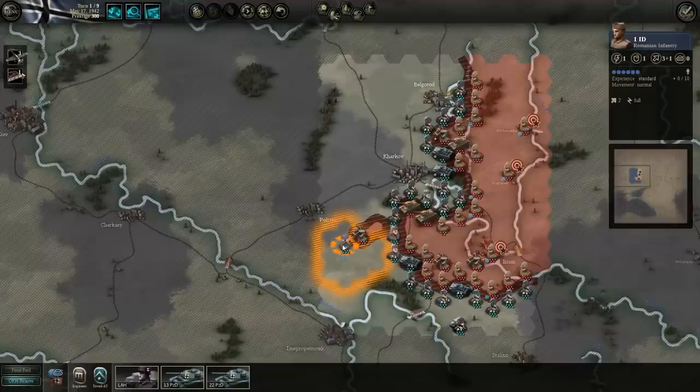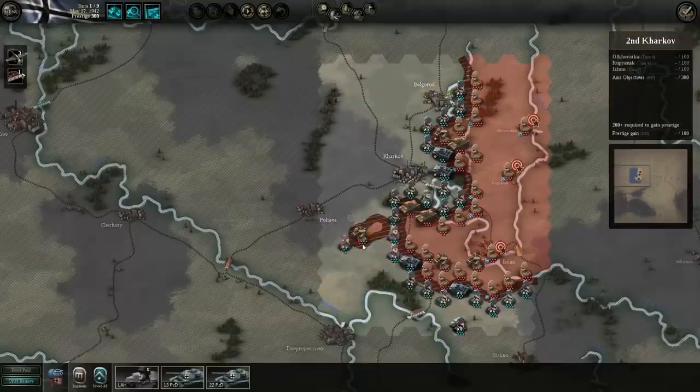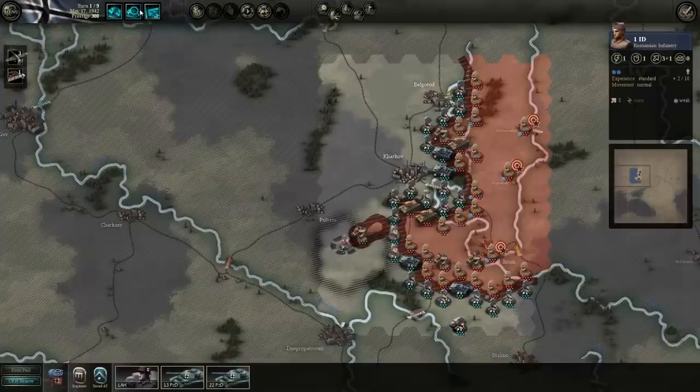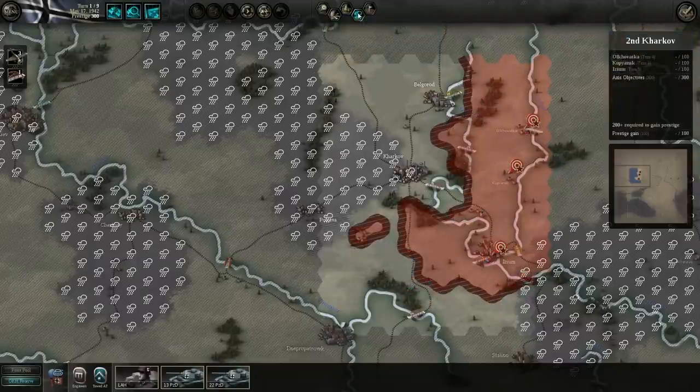Even though this guy is cut off from supply, our unit here is not as good — it's only a 1 attack and 1 defense. I accidentally clicked on something I didn't mean to. I believe there is an undo button somewhere. This can show you where the weather is, and that can come into play with when your units are trying to move, or whether they're attacking or defending.